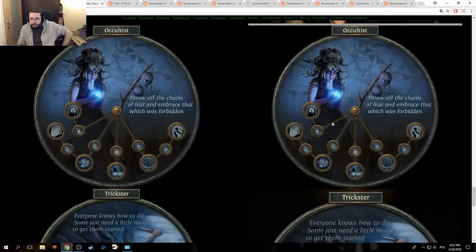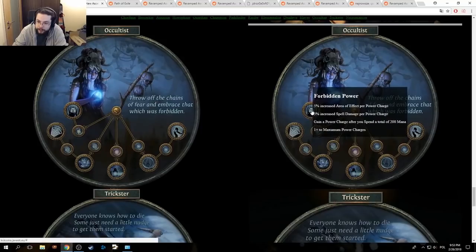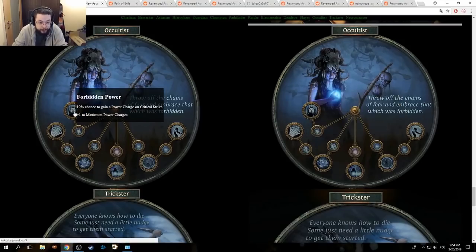Occultist — very interested in this one. Still energy shield, power charge duration. Forbidden Power: 5% increased area of effect per power charge, 5% increased spell damage per power charge. Gain a power charge when you've spent a total of 200 mana, plus one to maximum power charges. 5% increased area of effect per power charge — with the new AoE, that's pretty good, that's a lot better than before.